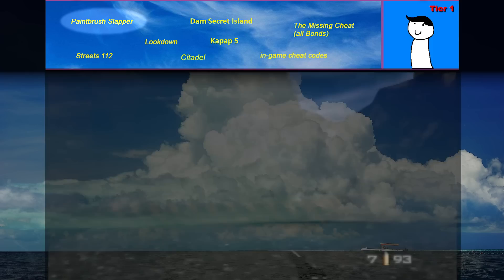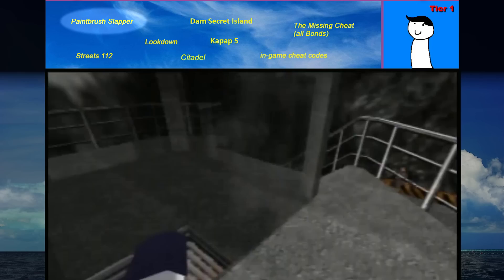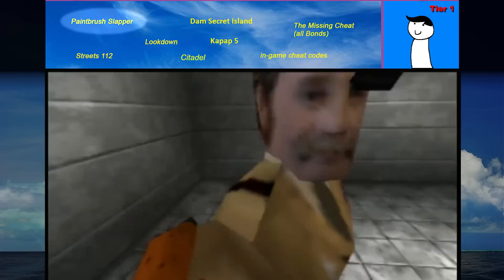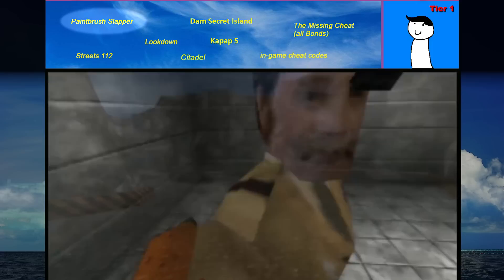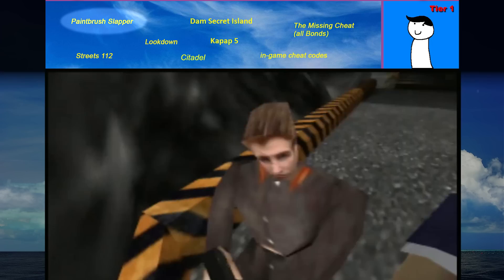The paintbrush slapper. On the Dam level, if you're unarmed, pick up the sniper rifle and then press A to cycle through your inventory all the way back to unarmed without fully pulling out any of the other weapons. You'll be holding what appears to be a large paintbrush as your unarmed slapper. This is just a glitch — once you have a sniper in your inventory, you slap with the butt of the sniper. The game gets confused trying to load the sniper butt as your new slapper. It's believed this is actually the back end of Bond's arm being displayed, which makes sense. It does look like you're just going around slapping enemies with a giant paintbrush.